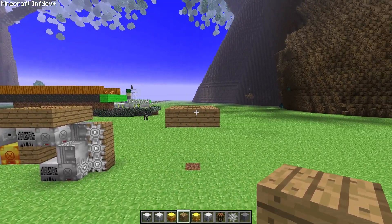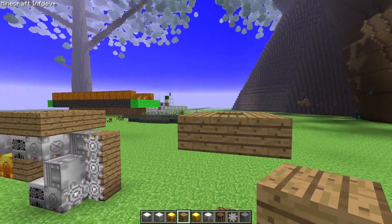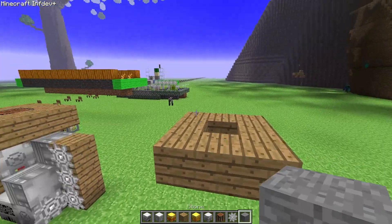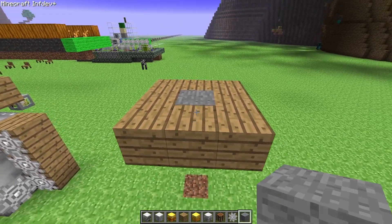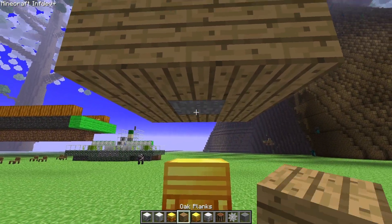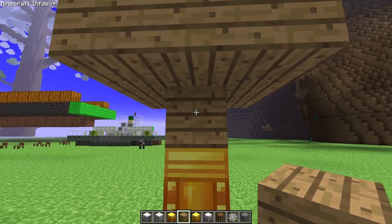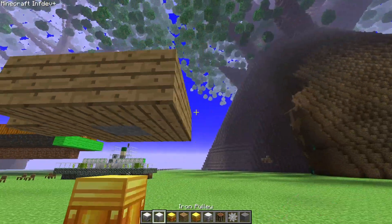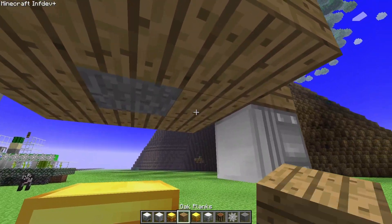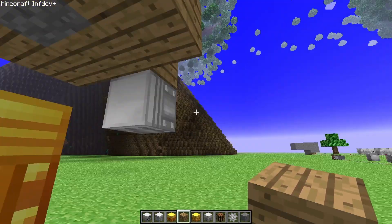Next I will show you how to build this. Let's pretend that this is the floor beneath which you will be hiding the workbench, and let's say that this stone is the workbench. The first thing you will do is place a golden piston such that there is one block gap between it and the floor.